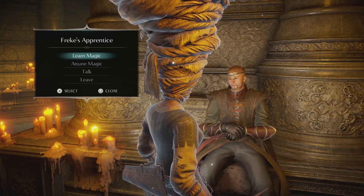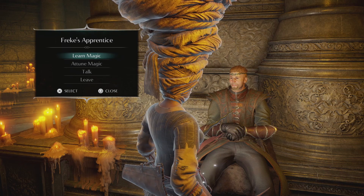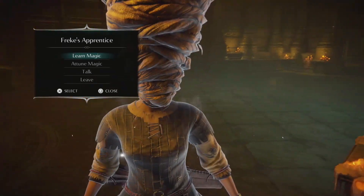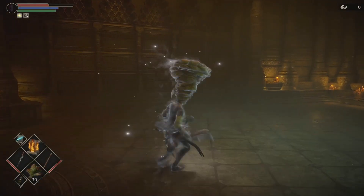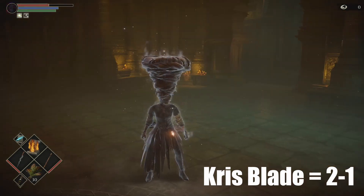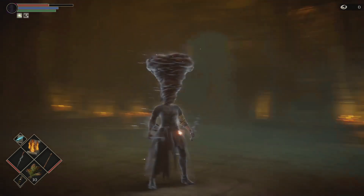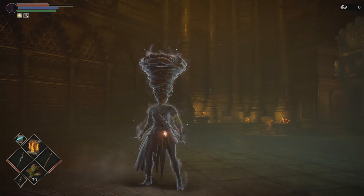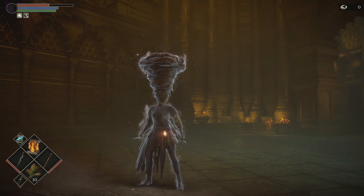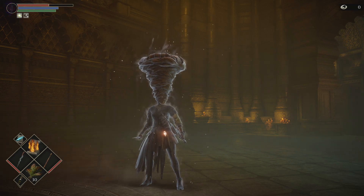That's all you need for a good magic build. Magic is extremely overpowered and relatively easy to set up: get the Monk's Head Wrapping from 3-3, the Crisblade from 3-1, the Ring of Magical Sharpness from 3-1, then any catalyst and any armor. You also get the Soul Ray spell by killing Fool's Idol, so once you have Soul Ray you're pretty much set. If you want to do a magic build, go to 3-1 and you'll be good to go.